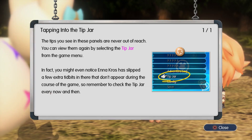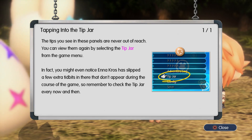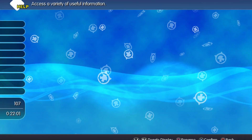Tapping into the tip jar: the tips you see in these panels are never out of reach. You can view them again by selecting the tip jar from the game menu. In fact, Enna Crow has slipped a few extra tidbits in there that don't appear during the course of the game, so remember to check the tip jar every now and then. Let's press Triangle to check our options.